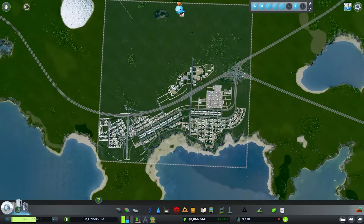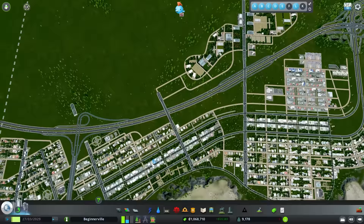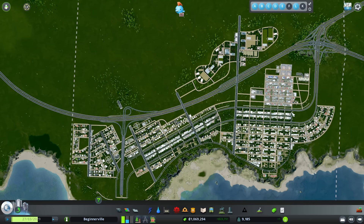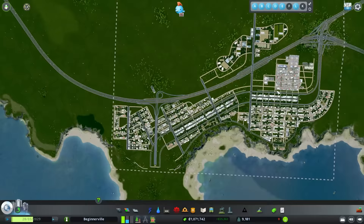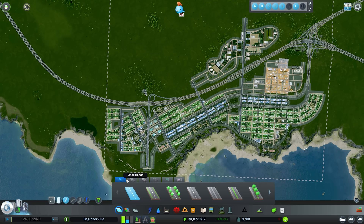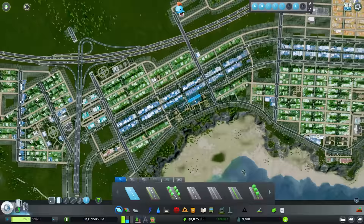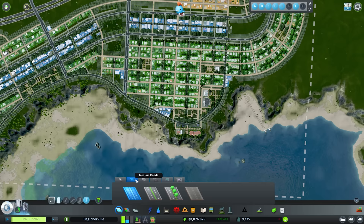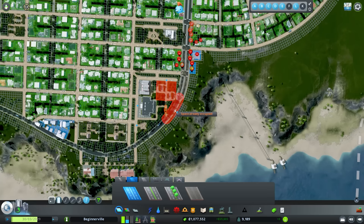I like to leave gaps in the layout so we can come back and add things later. One transit method I really enjoy is above-ground metro, and with our couplet we can run it behind our commercial — placing a couple stations to get people using mass transit rather than roads. Now is also a good time to start upgrading roads. Dirt roads are cheaper to maintain; in real life, road maintenance costs anywhere from $2,000 to over $100,000 per mile annually.